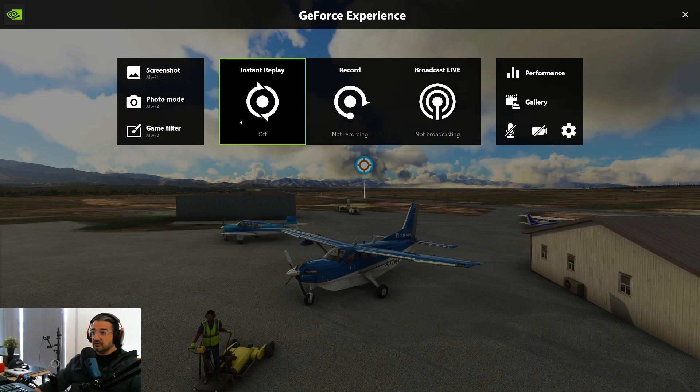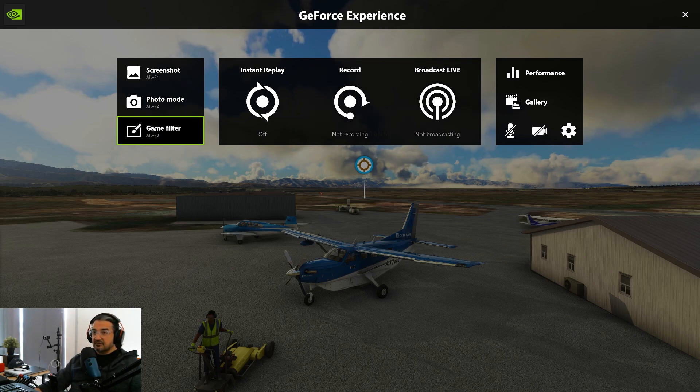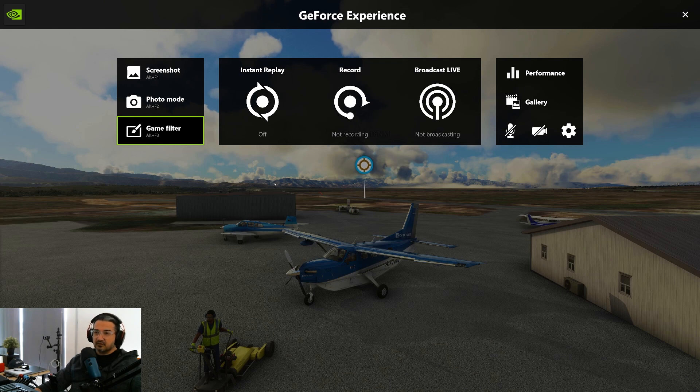Here you have several things that you can do — you can record your videos and do a live broadcast. But on the left-hand side you have what we call a game filter. The keyboard shortcut is actually Alt-F3. Please be careful because if you press Alt-F4 instead, the whole game will be shut down. What I've done is bind it to one of my Stream Deck keys so it's easy to just click on it.